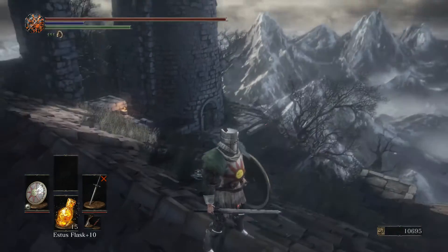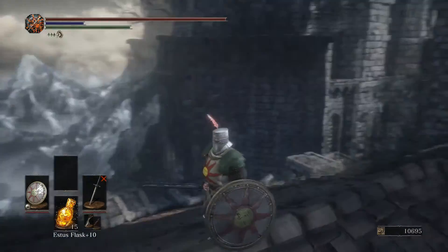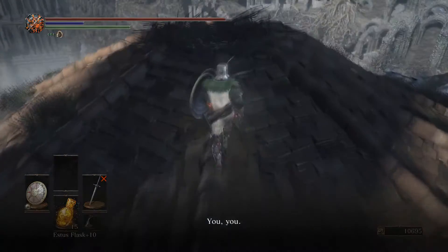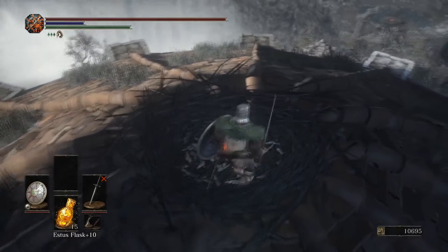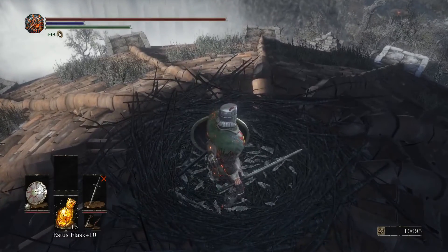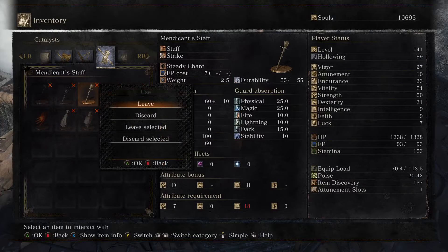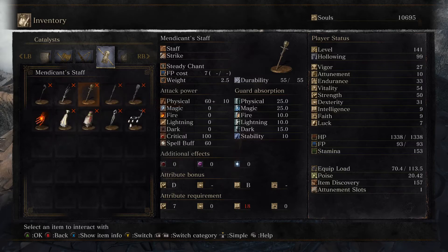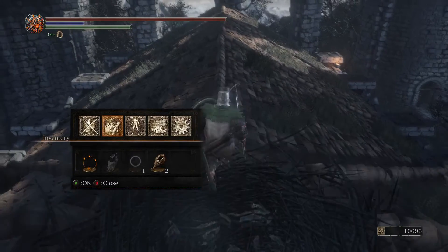Alright, here we are on top of the Firelink Shrine. I've already got the whole set on, but I'm going to show you what you've got to do anyway — we've still got the staff we just got. You walk up to the crow, she'll yell at you a little bit in her own special way. Go into your items list, jump over to your staff, and just choose to leave it here. Each item you leave will result in a new piece. One at a time though — she won't accept more than one.